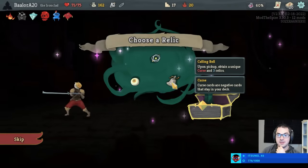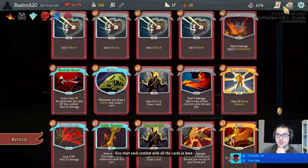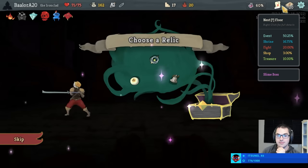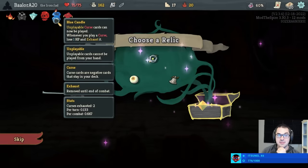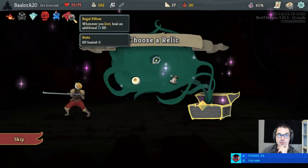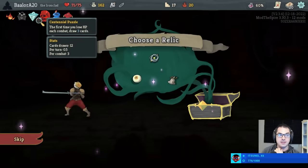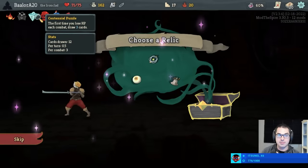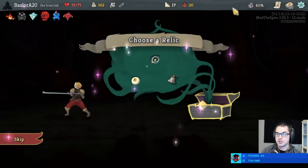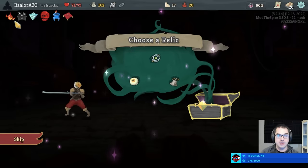We got the Calling Bell — how interesting. The Calling Bell gives us a unique unremovable curse, the Curse of the Bell, which does allow us to synergize with some of the relics we have already. We can draw more earlier in fights by eliminating it with the Centennial Puzzle, and we're unable to redraw it because of the Blue Candle. It also makes Blood for Blood cheaper. We also get three relics: one common, one uncommon, and one rare — the rare relic that we would have started our run with.